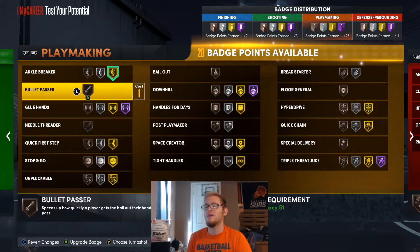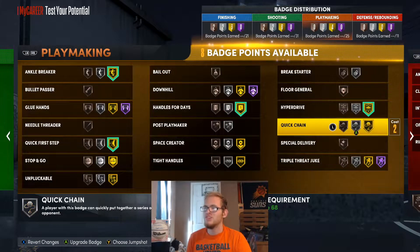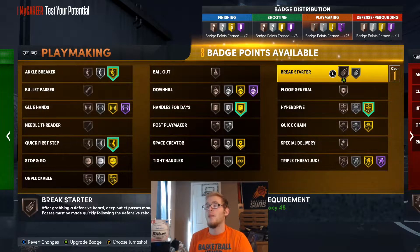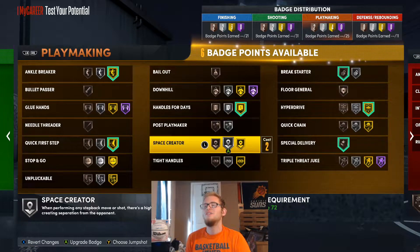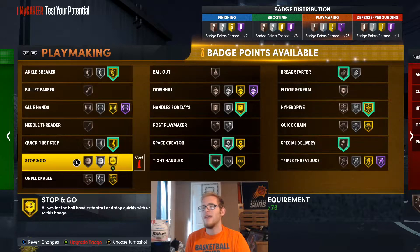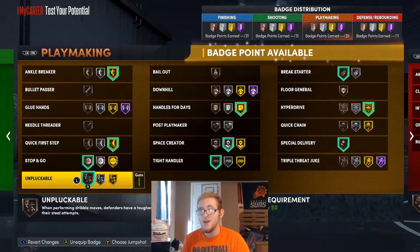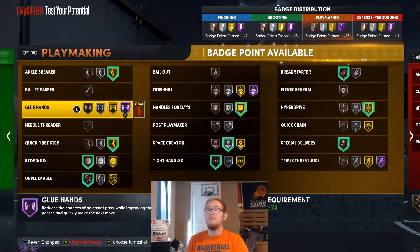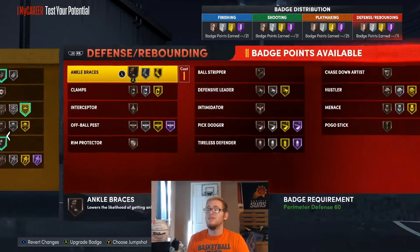For playmaking badges I'll use Ankle Breaker, Quick First Step, Handles for Days, Hyper Drive, and Quick Chain. I feel like LaMelo needs Breakstarter because sometimes he gets rebounds and throws the ball down the court, so I'll put that on bronze. Special Delivery and Space Creator are there if you want them. For the rest I'm going to use Tight Handles, Stop and Go, and Unpluckable all on bronze — some of them are expensive to put up to silver, but at least I get the badges. I'll also use Bailout on bronze.